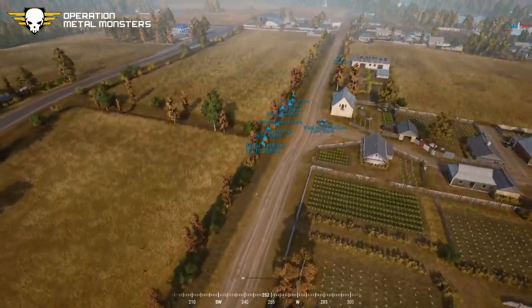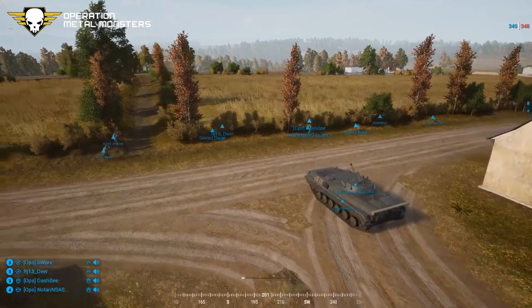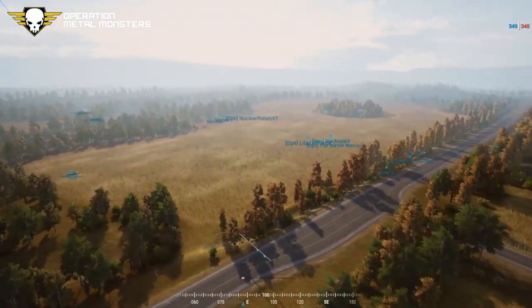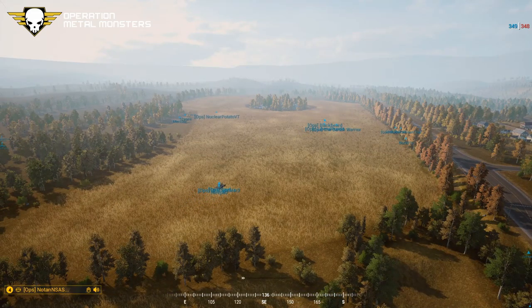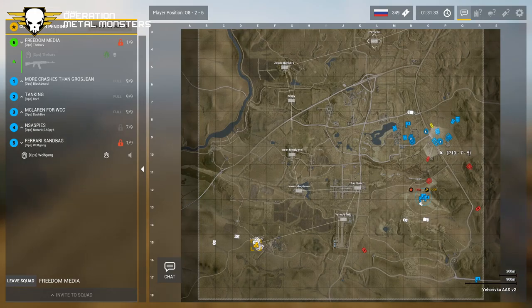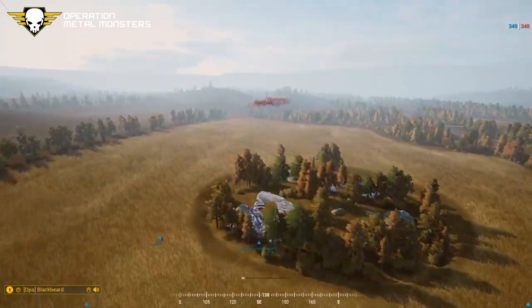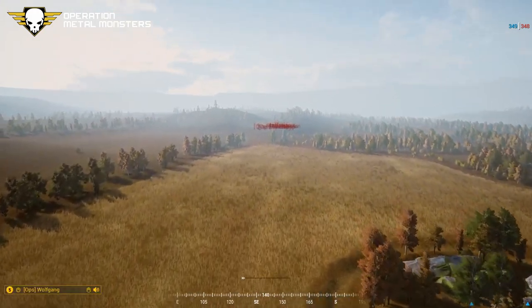Squad three might come into contact here in a minute. Clear comms — we have enemy infantry at Quebec 10, Romeo 10! Blackbeard just called out squad three. Squad three on the US side has really good positioning — they're on top of the hill with nice defilade behind them to retreat if necessary. Note: we're on a vanilla layer so everybody has binoculars today.